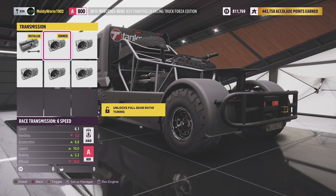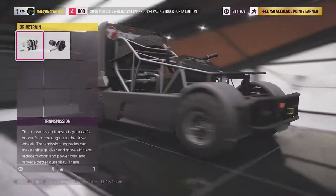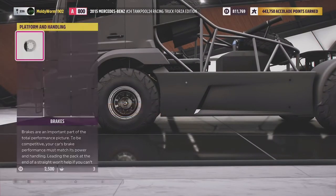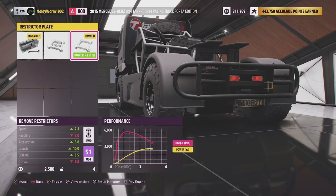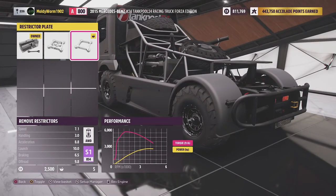I've already upgraded this vehicle once before off-camera, so some items will show as already owned, but I wanted to build it with you again. We'll go with a rally differential, full race brakes — that brings us up into S1 class — then an aftermarket turbo on the engine and remove the restrictors. That puts us nicely into S1 class, not quite at the top but close enough.